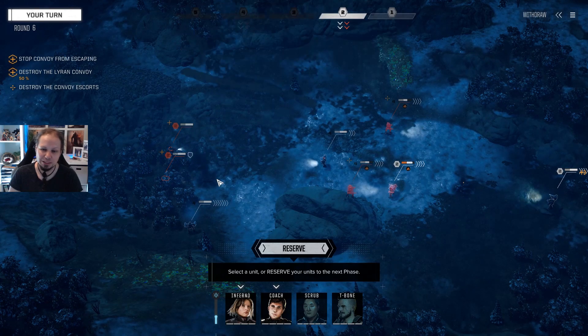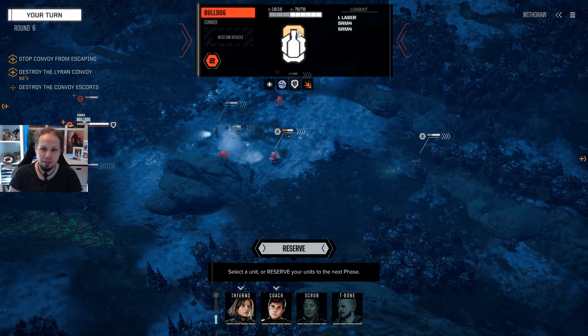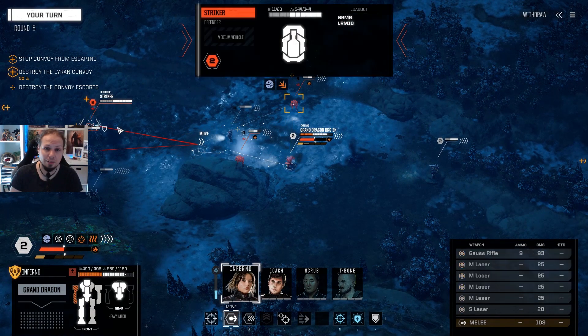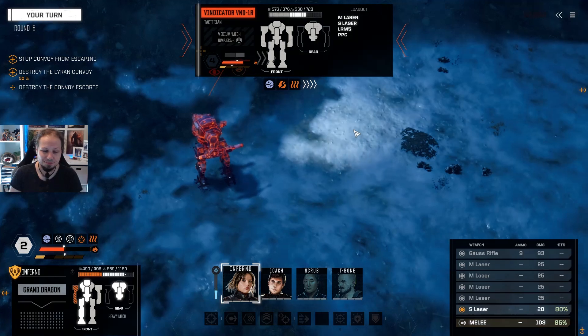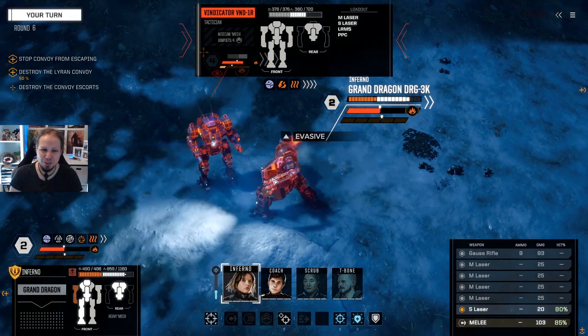Two strikers — actually a striker and a bulldog. The bulldog can be killed in one go with our Gauss rifle — we have 90, it needs 93. So we can potentially kill the striker, but it has to be a melee attack. We might be able to punch him to the ground. He passes the ability check, okay. The tanks use the rule of proximity — what's close is dangerous, so they shoot the Irina a bit more.